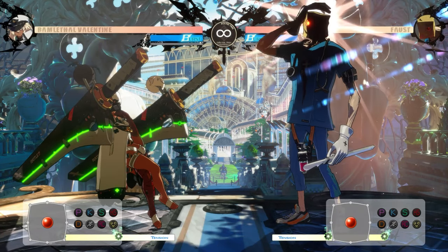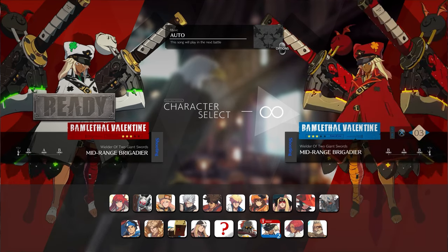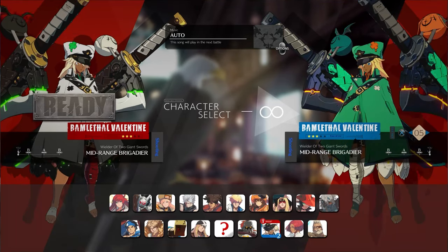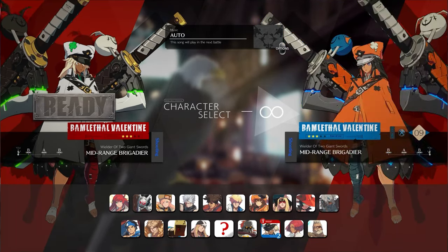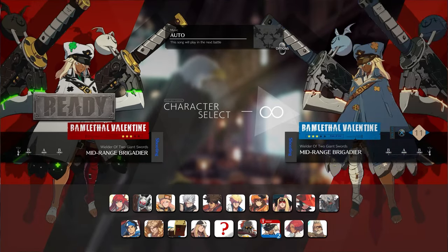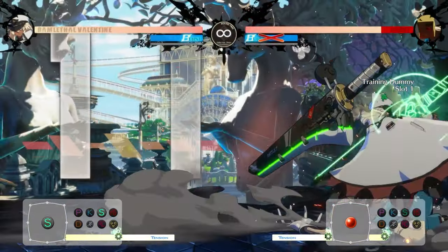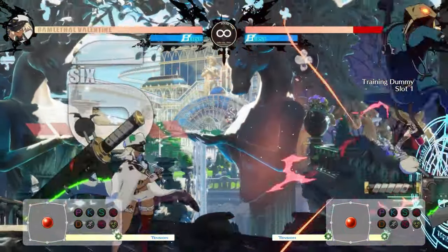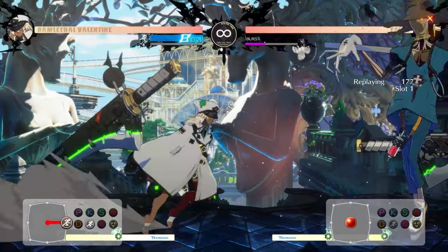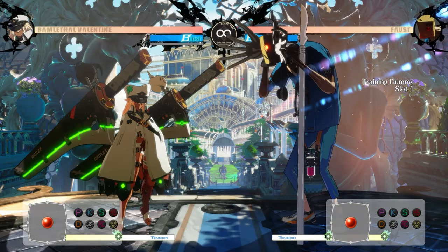Hi everyone, today you're going to be learning about Ramlethal Valentine. This big-headed brigadier is a monster of the mid-range, and she can both play a very dangerous keep-away game, as well as a terrifying rushdown to really put your opponents in the mix. Whether you're playing as or against her, you will learn where she is at her strongest, her key combos, and even how to maybe take a burst or two.